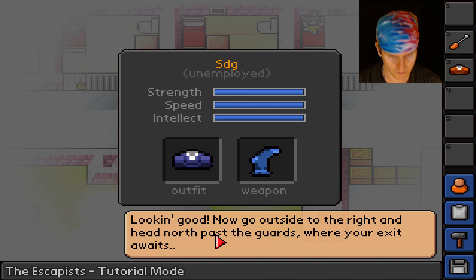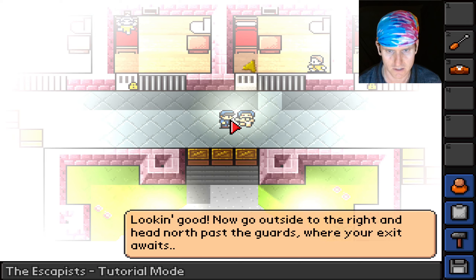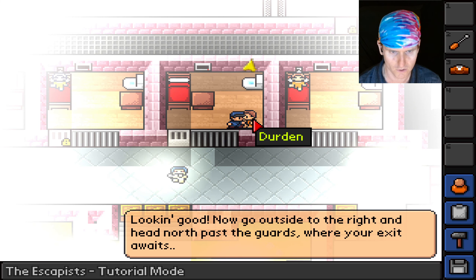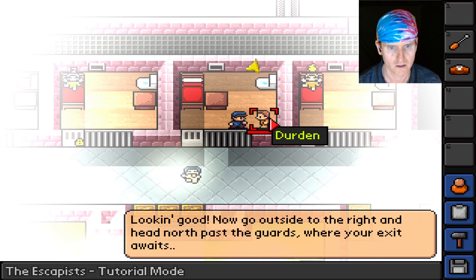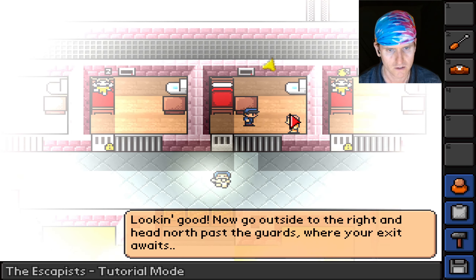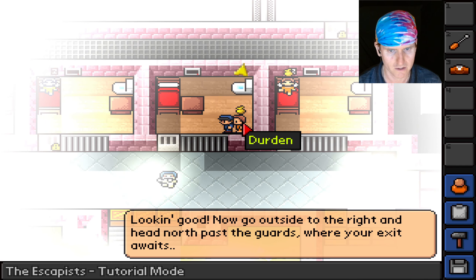The tutorial says: 'Now go outside to the right and head north past the guards where your exit awaits.' Is he dead or just naked? I should tell Durgan he can leave now. I lost my weapon — I could only use it once, I guess.